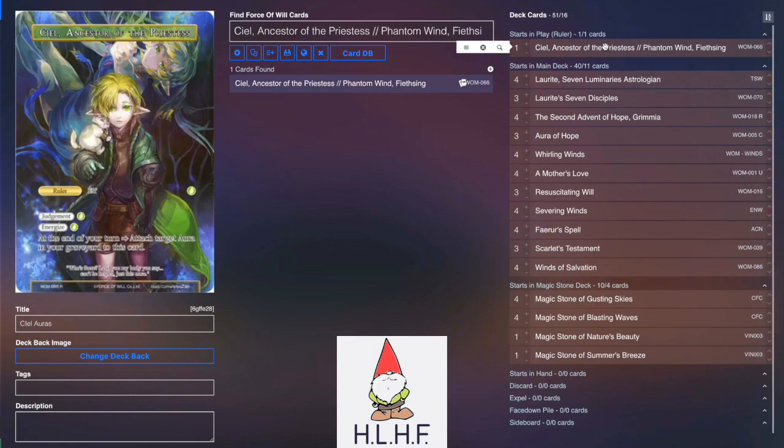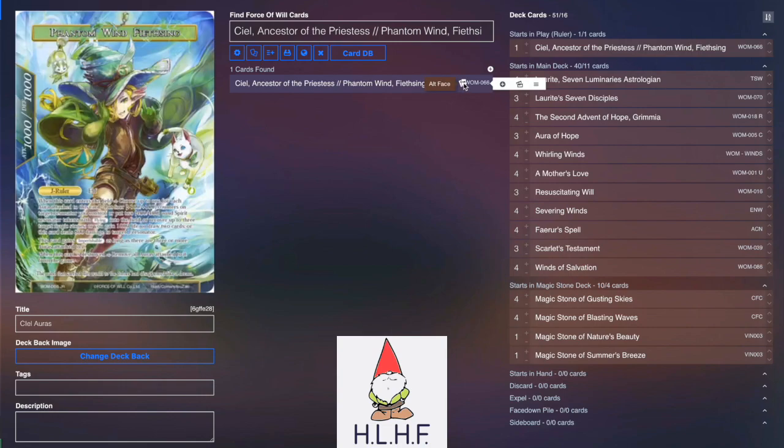On the front side, Judgment is green and Energize costs green — at the end of your turn you can attach an aura to your hand or to her. They go in the item zone so they can't be targeted by anything. On the Phantom Wind side she's 10-10, and based on the number of auras she gets to pick a bunch of effects: put four plus-one/plus-one counters on a resonator you control, generate two 4-4 wind tokens with flying, draw two cards, recover up to three stones, gain a grand of life, or deal 800 damage to target J-Rez. She also has Imperishable as long as she has three or more auras attached, and when she's destroyed you just remove all those auras. A lot of utility.